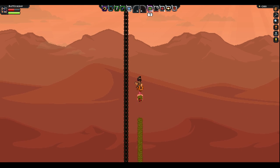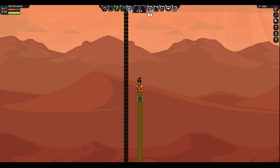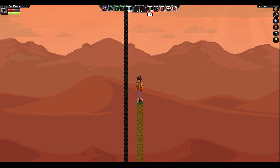Once you find the anchor, you're going to want to climb up using whatever method you see best to reach a ship which is on top.